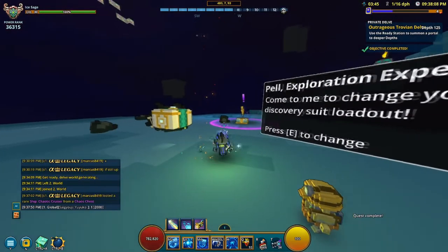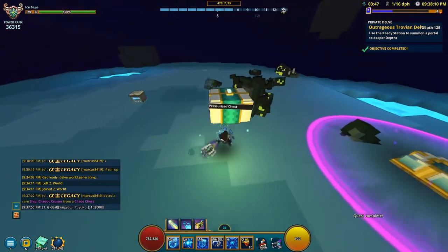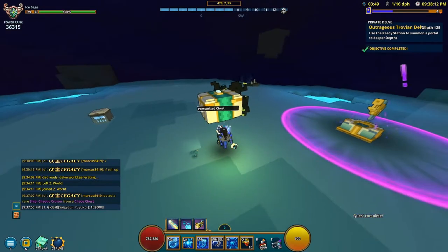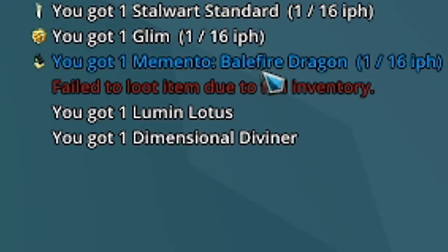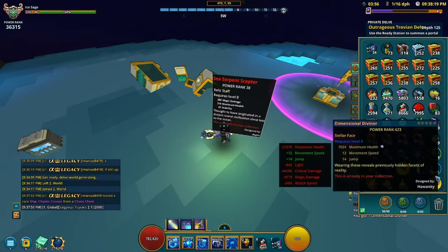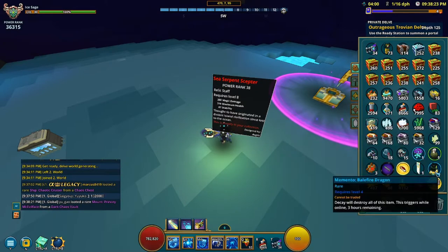I beat the boss with Ice Sage and it dropped the chest. When I break this chest we'll see if I get a memento — I break it and I actually got the boss memento: Balefire Dragon! Bosses are a little bit more tricky to get.